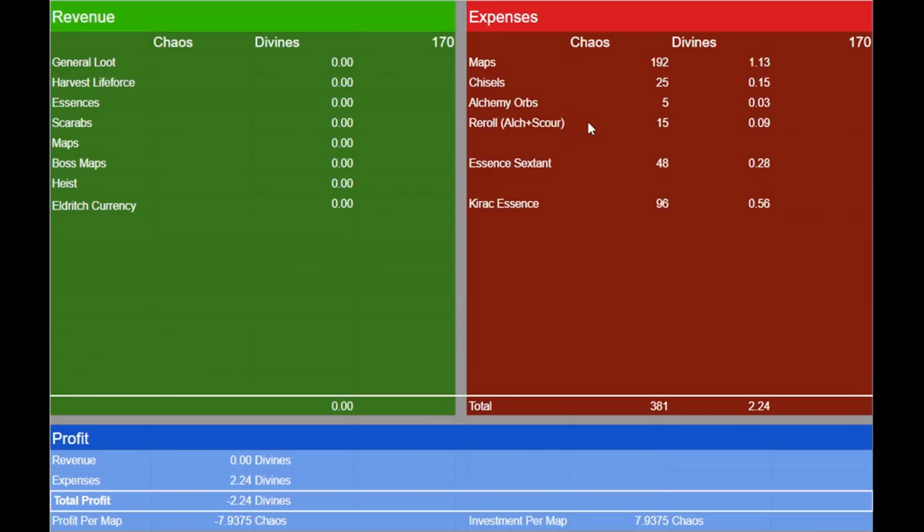Let's take a look at our expenses. We bought 48 maps for 4 chaos each, and we spent another 25 chaos worth of chisels bringing them up to 20 quality. We used 5 chaos worth of alchemy orbs to get them to rare quality initially, and then another 15 chaos worth of alcs and scours getting the maps with acceptable modifiers. We spent 48 chaos for 48 charges of the Essence Sextant, and we will be spending 96 chaos to use the Kirac Essence Craft on all of our maps. This brings our total investment to 381 chaos, or around 2.2 Divine Orbs at the current exchange rates. This is an incredibly low investment, as the strategy is pretty minimalistic, so I am sure that we will make all of this back and more.